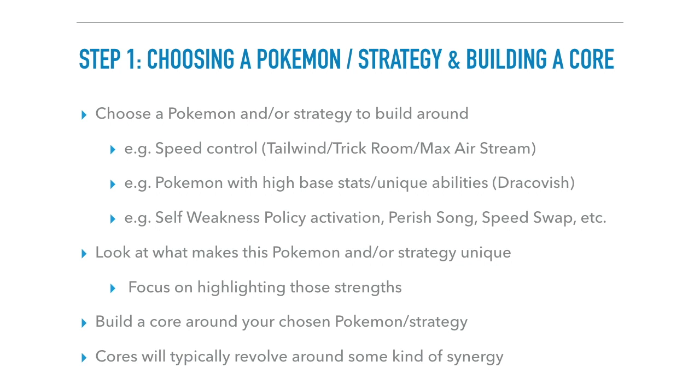When choosing a Pokemon or strategy to build around, you can start with speed control — a Tailwind team, Trick Room team, or Max Airstream. For Tailwind, you want Pokemon in the mid-speed tier; for Trick Room, Pokemon in the lower speed tier. You can also start with a specific Pokemon with high base stats or a unique ability — like Dracovish. Ask yourself how to make that Pokemon work and what proper support it needs. Other cool strategies include activating your own Weakness Policy — like using Surf from a teammate to hit your own Pokemon — Parasong, Speed Swap, and more.